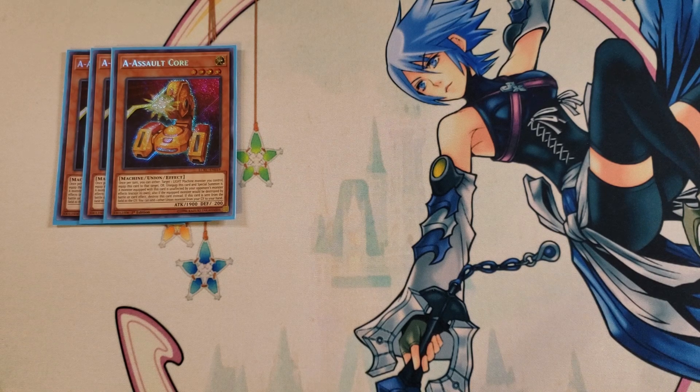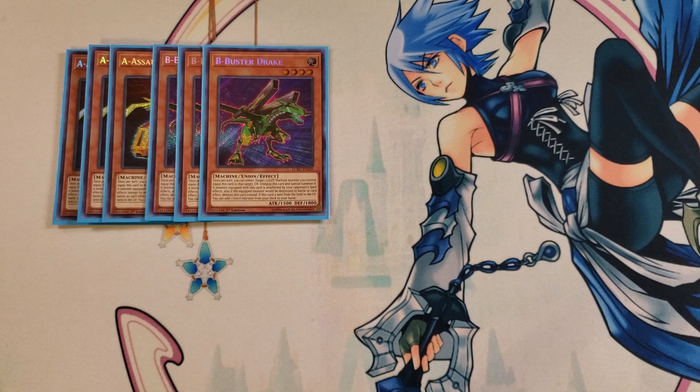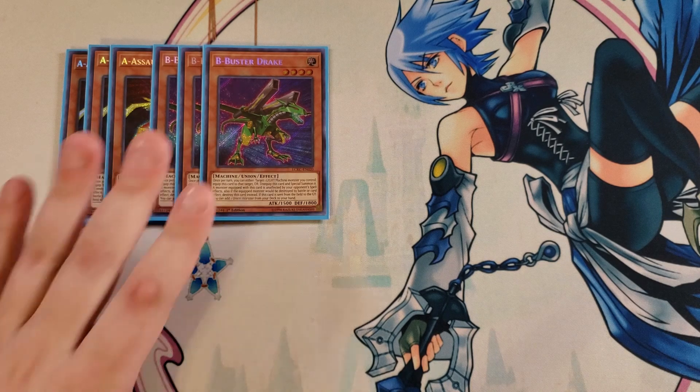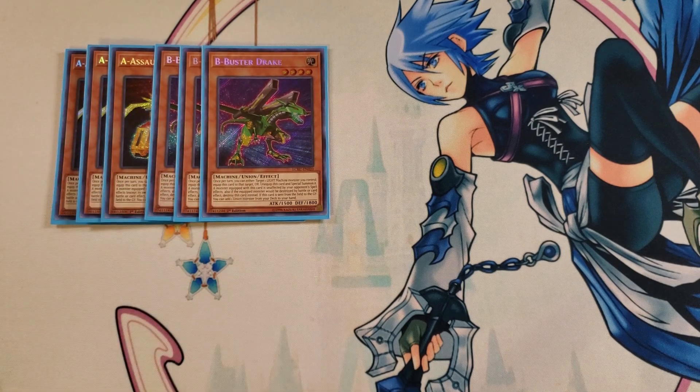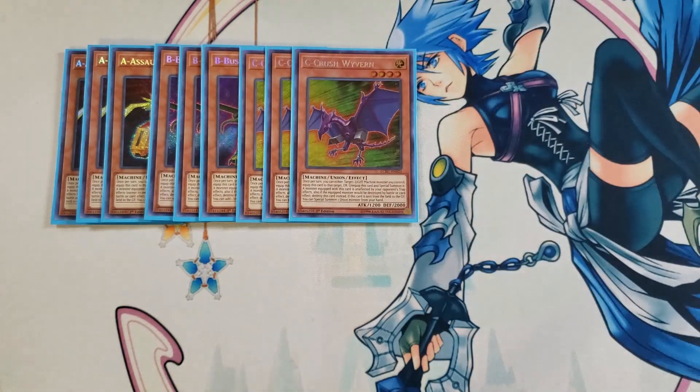If the equipped monster would be destroyed by battle or by card effect, you can destroy this card instead. Every one of your pieces has a different ability — A protects against monster effects, B protects against spells, and C protects against traps. A also has the ability that if this card is sent from your field to the graveyard, you can add one other union monster from your graveyard to your hand. We then play three copies of B Buster Drake, which protects the equipped monster from your opponent's spell effects, and when it's sent to the graveyard, you get to add one union monster from your deck to your hand — a really pivotal effect. We then play three copies of C Crushed Wyvern, which protects your monsters from your opponent's trap effects and lets you special summon a union monster from your hand if it's sent to the graveyard. These are your ABC pieces used to summon ABC Buster Dragon as quickly as possible.